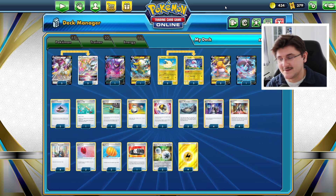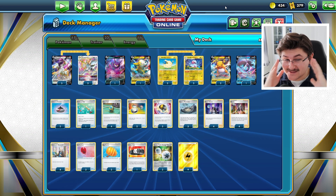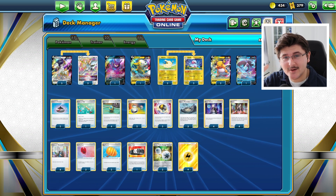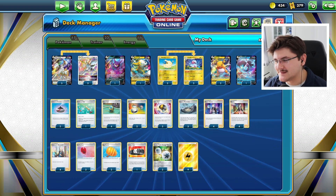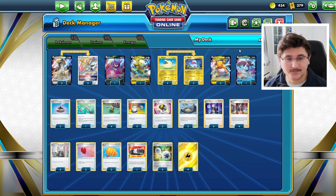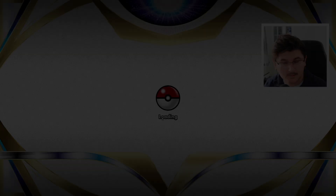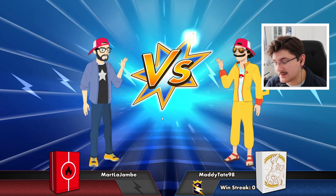Let's hop into some ladder matches and try to get some gameplay. Just like the good old days — hop on the ladder and hopefully get some games that last more than a few minutes. We have some limited time, but hopefully we can showcase how Arceus V-Star and Raichu V really work together. Let's hop onto the ladder with Arceus V-Star, the Lightning version.